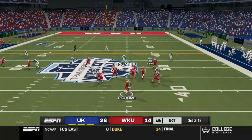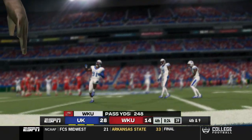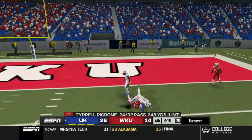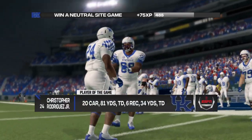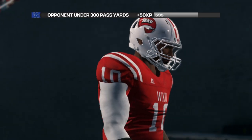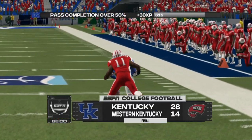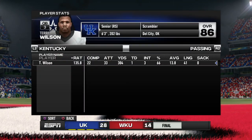After a sack and third and fifteen, Pygrome hits a man on fourth and nine — their last chance. He takes a shot deep and it's almost caught, but that'll do it. The Kentucky Wildcats walk out of Western Kentucky with a win. Christopher Rodriguez had a great day — 81 yards on the ground and solid receiving numbers. A very successful first game for Kentucky, walking away with the win despite three interceptions from Terry Wilson.